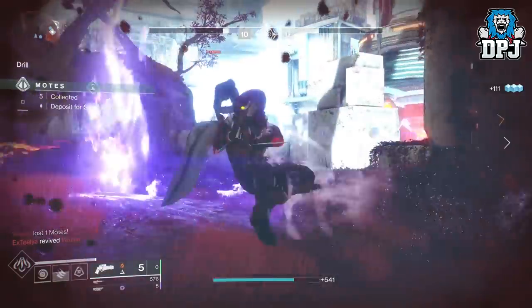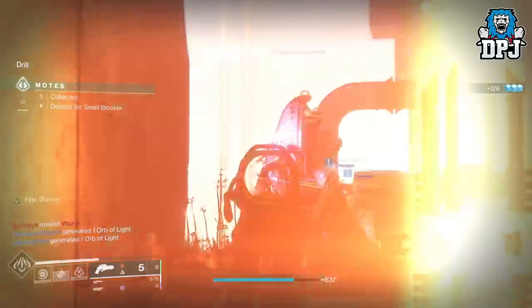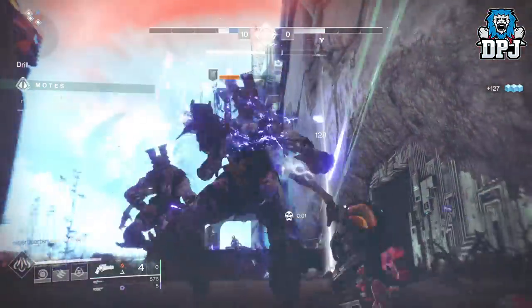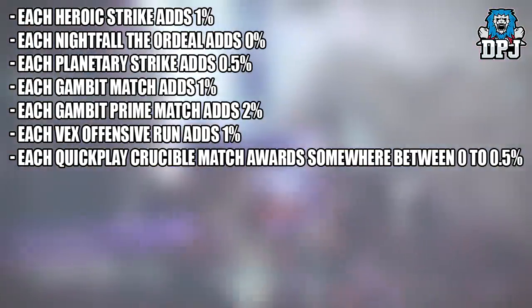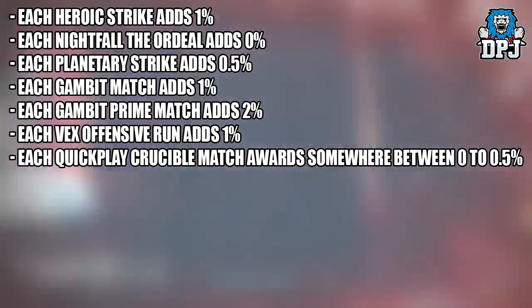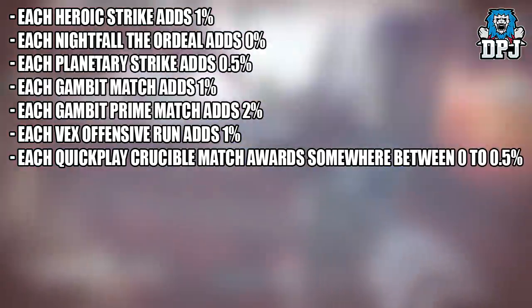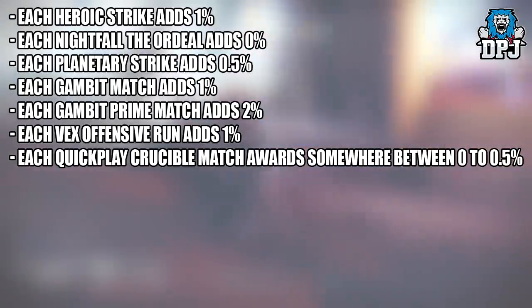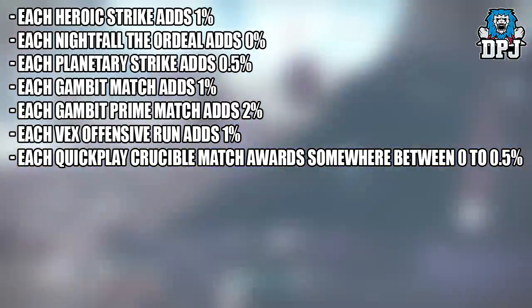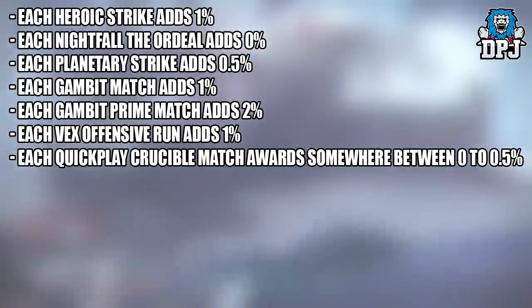Once you do get both boosts unlocked — the first one at rank 11 and the second at rank 22 of the battle pass — things do go a little quicker, but it still takes some time. Here are the activity percentages: Heroic Strikes add 1%, each Nightfall the Ordeal adds 0%, each planetary strike adds 0.5%, each Gambit match adds 1%.